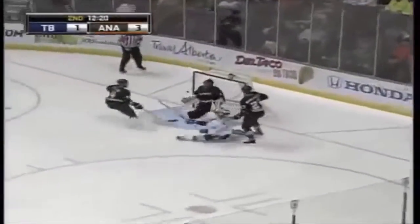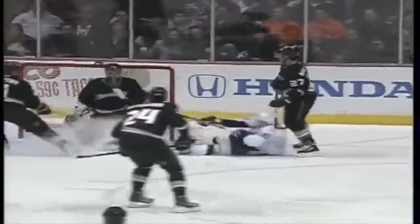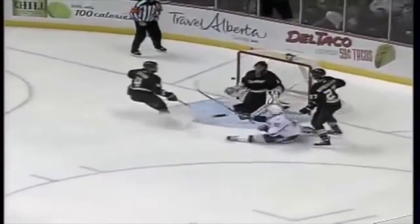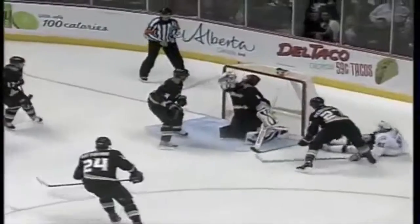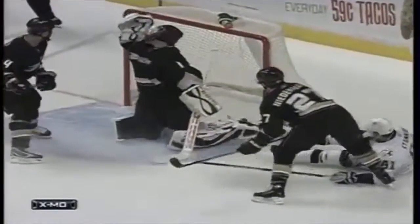Here's Stamkos, beating point blank, and the rebound batted in! I think it's 3-2. The Ducks leave the front of the net — you're going to see it right here, it's actually Stamkos as he's falling! Wow! What a play by Stamkos to tap that puck! Incredible eye-hand coordination, and Randy Carlisle has called a timeout. This is just an amazing, amazing goal by Stamkos.